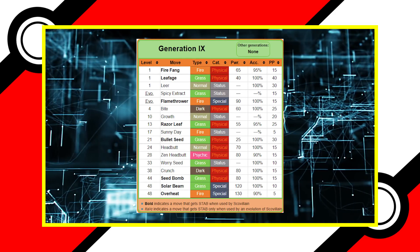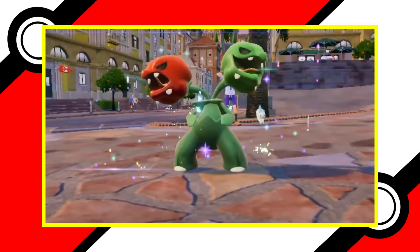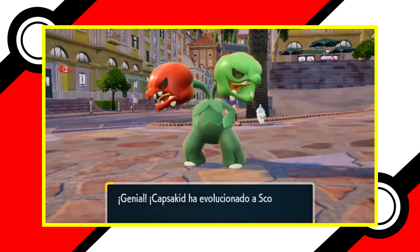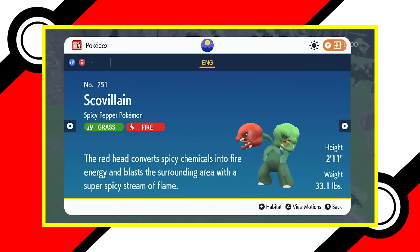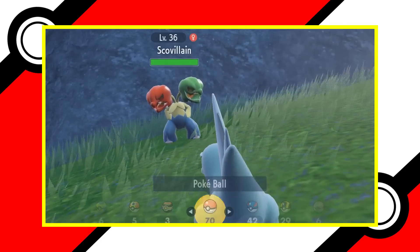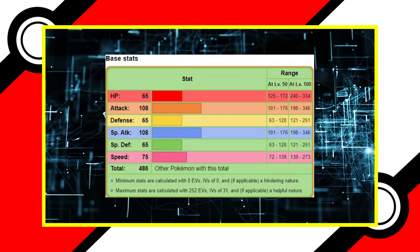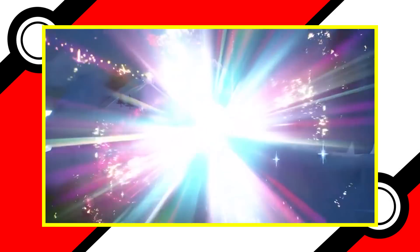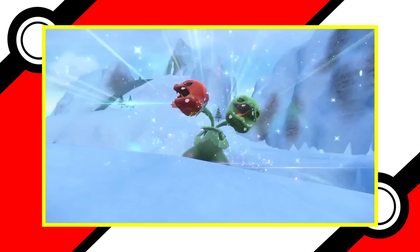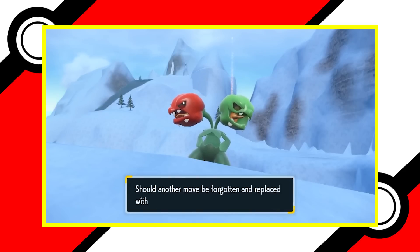Its signature move, Spicy Extract, sharply raises attack and sharply decreases defense of a target Pokémon. This can be used on foes or allies, which can make for some interesting plays competitively, but also a little hard to use in the main game. Its abilities in Chlorophyll and Moody are good, but not phenomenal. What separates it from being really cool is stat spread — it has decent attacking stats but subpar stats everywhere else. Scovillain is all heat and no fire in battle, as it can't take a hit or outspeed much without a Chlorophyll boost. Great design, but when factoring in everything else, unfortunately it's the lamest fire-type of this generation.